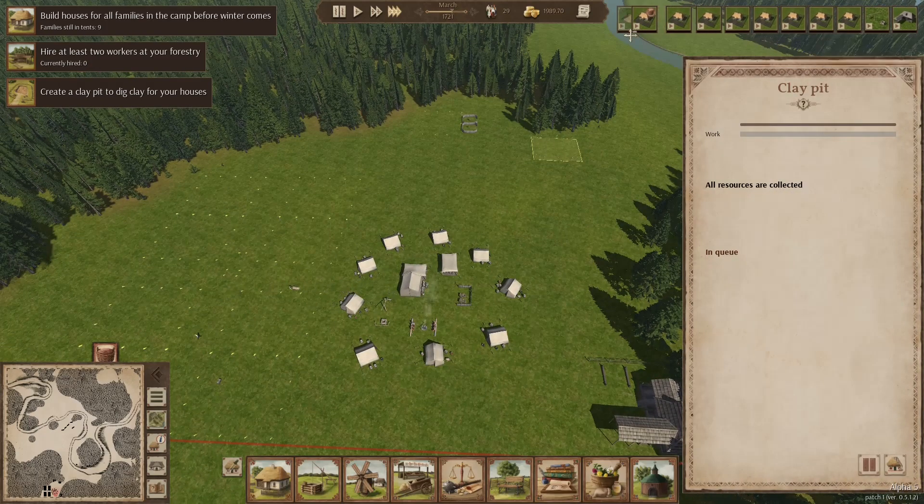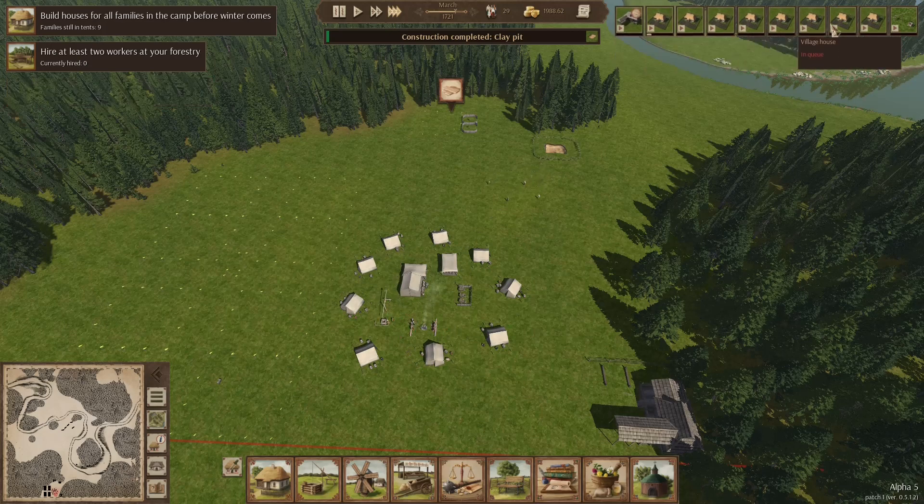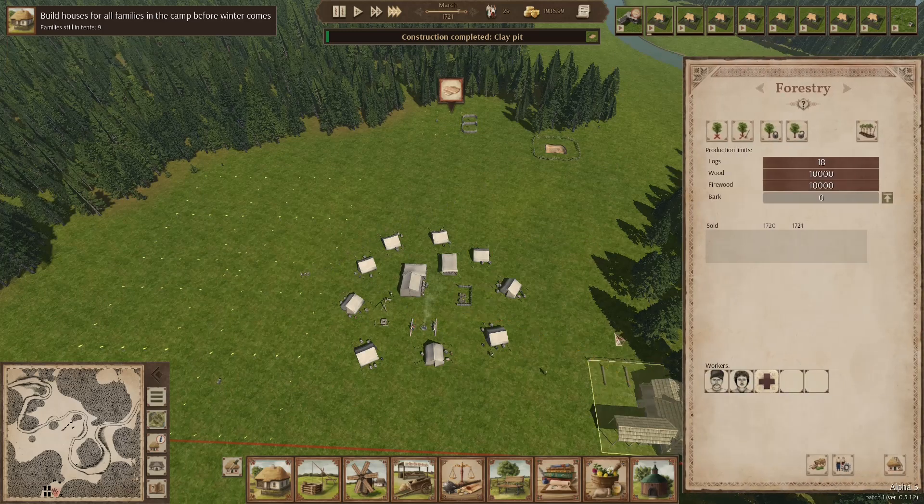This is the build queue up here — I've discovered you can drag things around. Whatever you put at the start will be built first — they start on the left-hand side and work through the queue. And if they can't build something they just stop — they just completely stop working. Which is... not fantastic. Let's have two people in the carpentry.